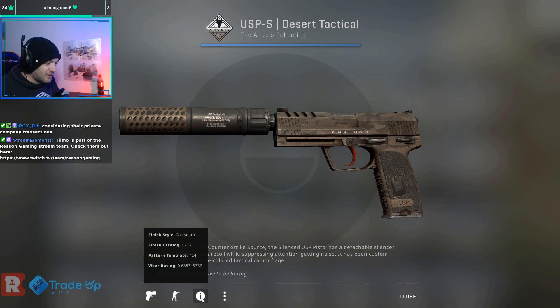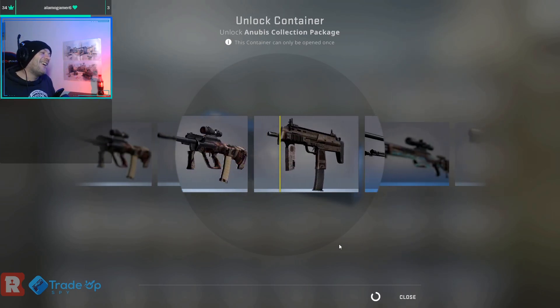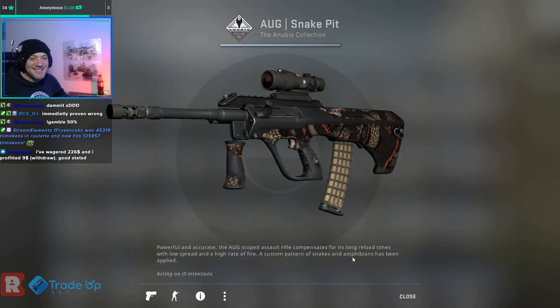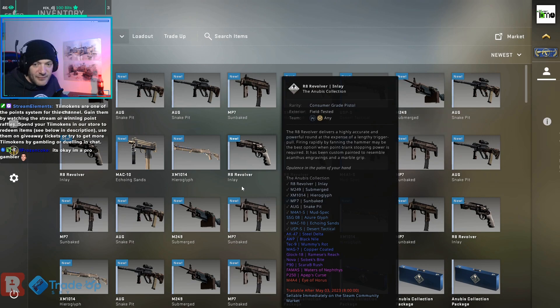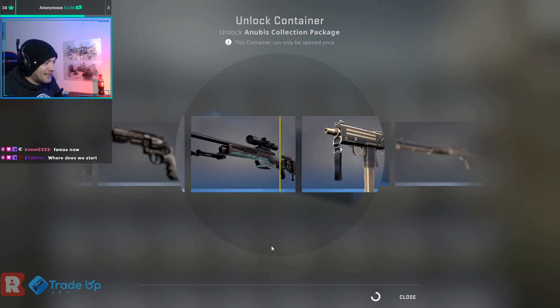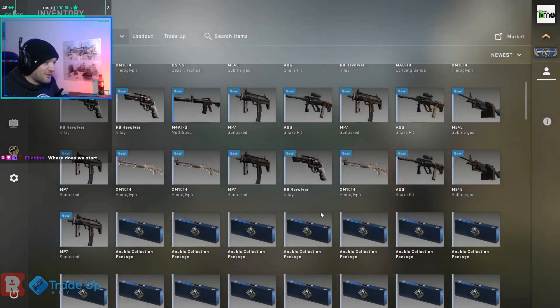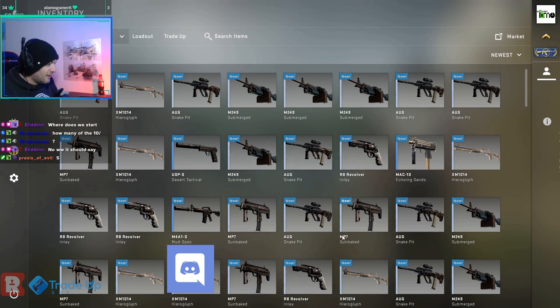It's so close to the orb. We've done 20, so 20% of them. We're not having the greatest of luck so far on the first 20 cases — still waiting to even get a mil-spec. When are we actually going to get something good? When do we actually get to start the opening proper? Not now. That is another Org Snake Pit — 0.2 this time. Do we only get Snake Pits and Submerged, and then the odd hieroglyph thrown in there? There's been a lot of Snake Pits and Submerged recently. Let's see if we can change that.